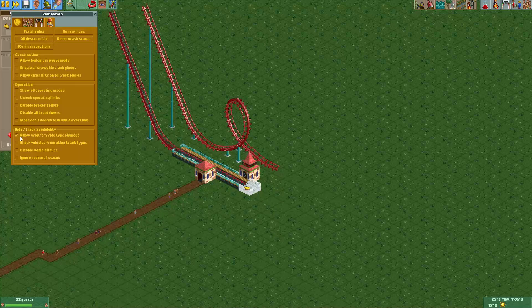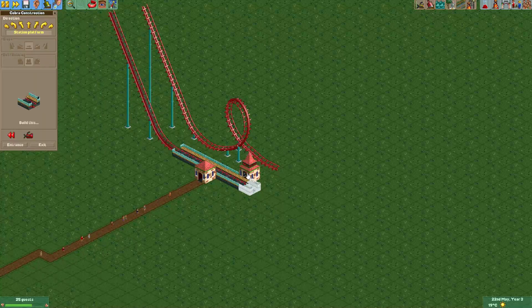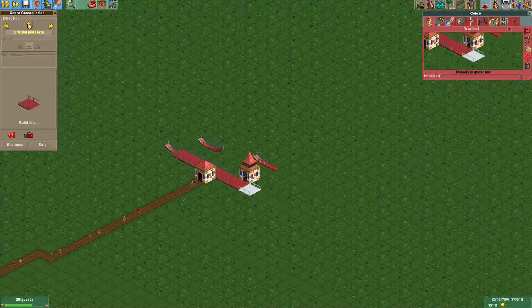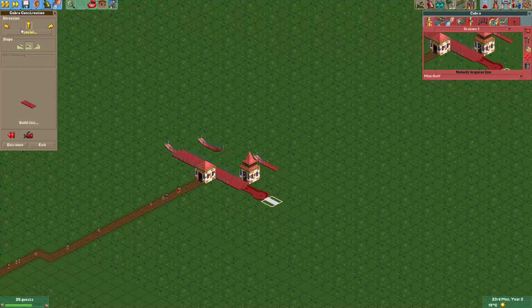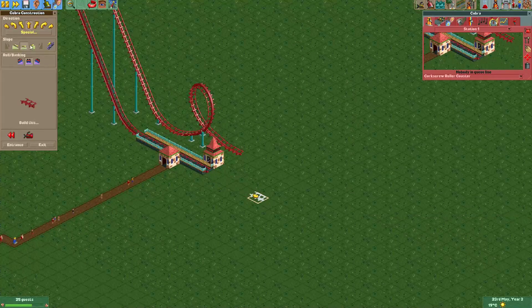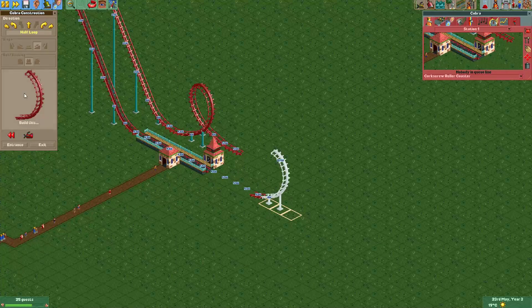For cheats, we'll enable the 'allow arbitrary ride type changes' cheat, and we'll change it to a mini golf. Then at the place where you want to teleport, you just put several golf holes. Now let's change it back to a roller coaster and we'll just build the Cobra Roll.